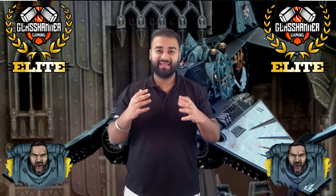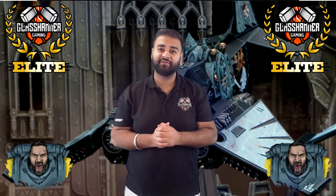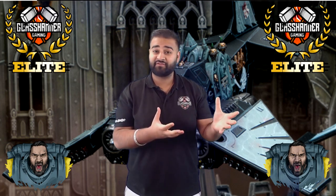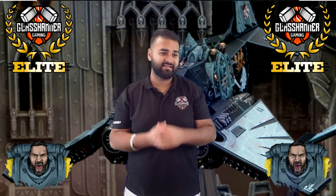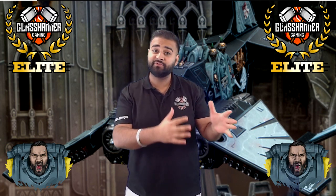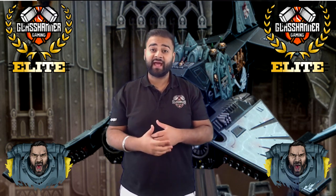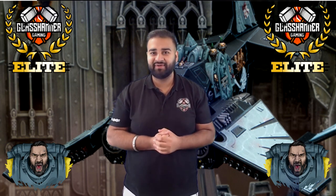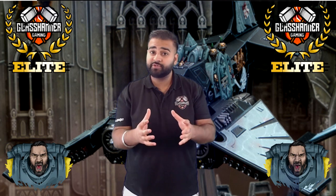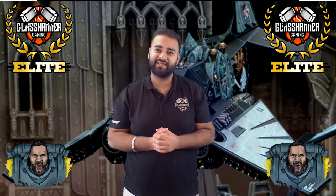Those days are gone. Now you can hit, for example, a Custodes unit — which is super tough and durable — but if they have two models with three wounds each, and you get two wounds with your Dark Talon, that's six mortal wounds: two Custodes deleted without any saves. For a cannon that big and is the main weapon on a plane, that's a really cool buff. It's not super reliable, but it's a really cool change for Dark Angels.